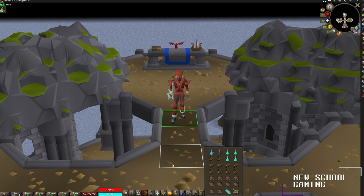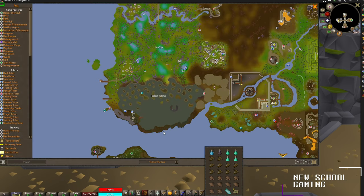For my inventory I'll also be bringing along a divine range potion, an anti-venom+, four prayer potions, some anglers, some manta rays, a teleport to the boss, and a teleport out.